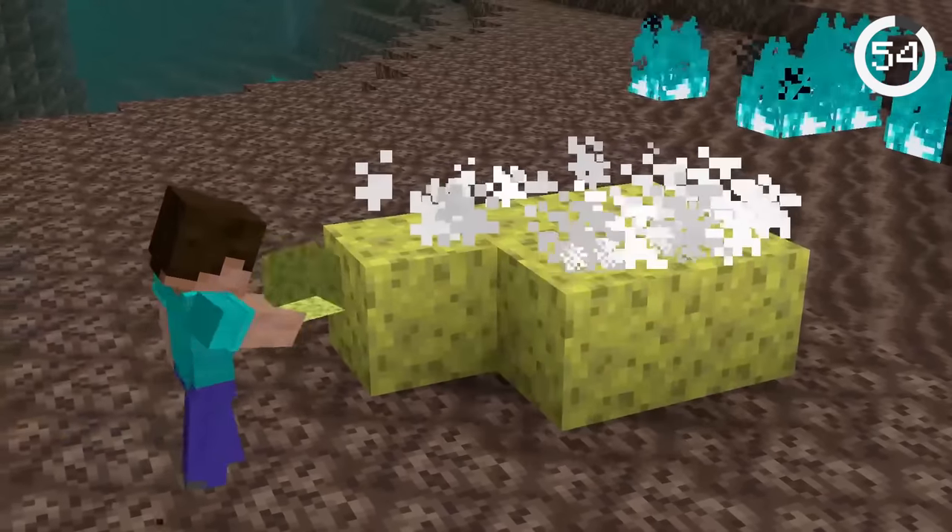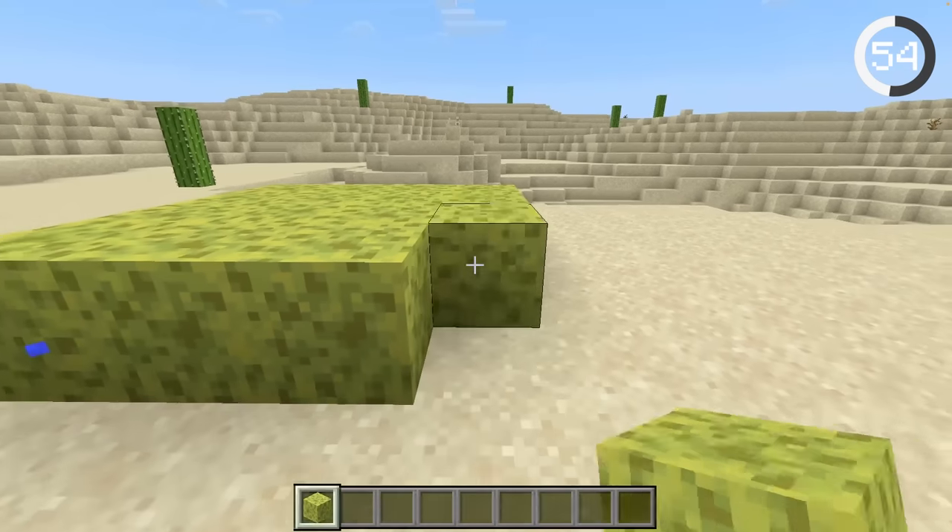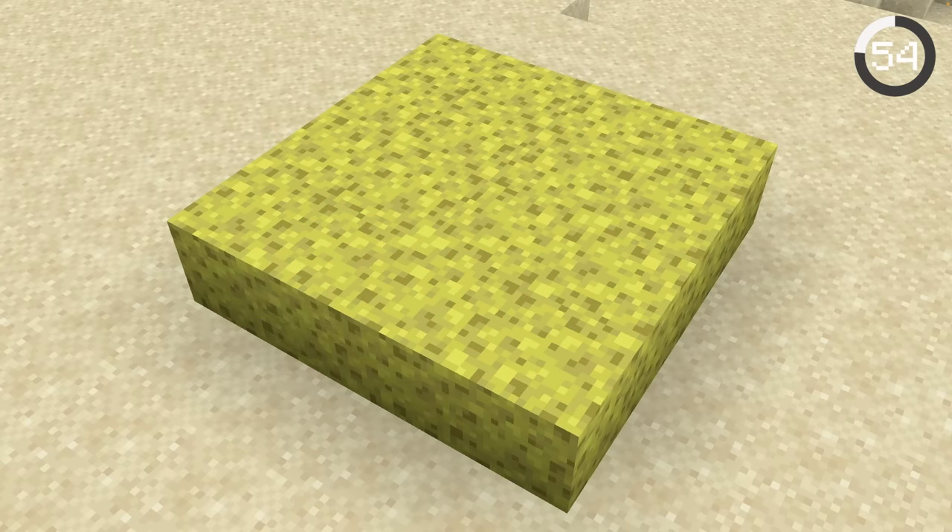You may know that sponges dry out in the nether, but it actually happens in another biome too. In Bedrock Edition, wet sponges placed in a dry biome like a desert will dry out after a few minutes — just another reason you should never use furnaces to dry them.